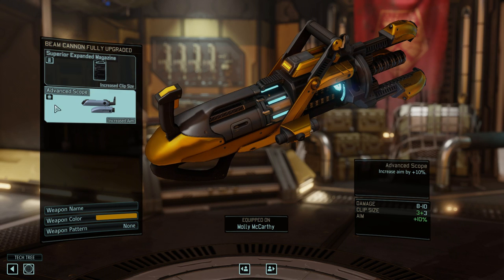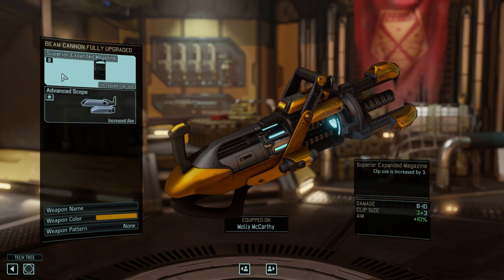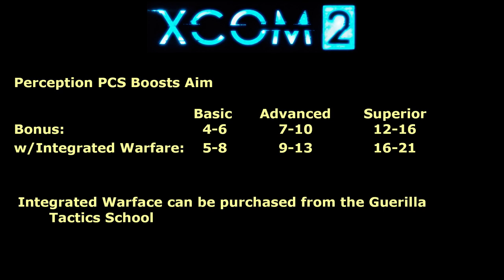If for some reason you simply cannot get enough Expanded Magazines to go around, then an Autoloader would be the next best substitute. The personal combat sim, or PCS, that I recommend is Perception, which will give you an aim bonus. If you get a superior — which is the best category — it can be worth anywhere from 12 to 16 aim. And if you've purchased the Integrated Warfare upgrade through the Guerrilla Tactics School, that actually bumps it up to 16 to 21. This is a really nice boost to your Grenadier's aim and helps make an ability like Chain Shot a lot more useful.